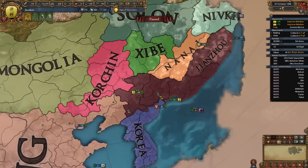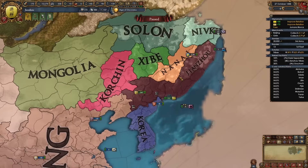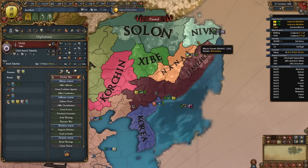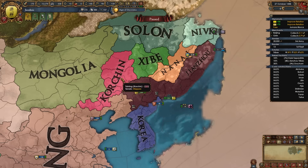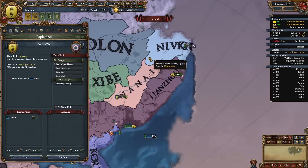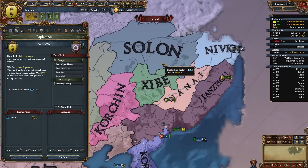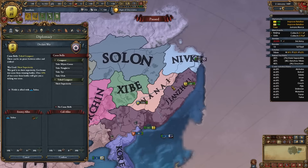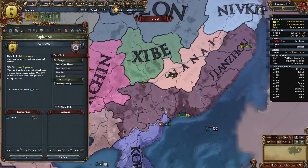Once you wrap up those wars, fight whichever neighbor is easiest: Korshin, Shibe, Nanai, or Nivik. Korshin is allied to Nanai, I have a truce with Shibe, Nanai are allied to Oirat, so I'll go for Nivik who is only allied to Solon. I'll declare with the tribal conquest CB. It doesn't matter much whether you co-belligerent Solon — after forming Manchu you'll gain cores on all of Manchuria anyway so you won't need to core those extra provinces. After defeating Solon and Nivik I'll fully annex both and take all their money.